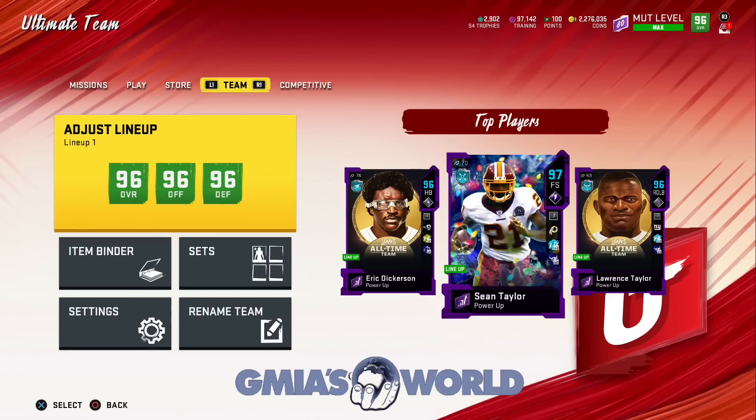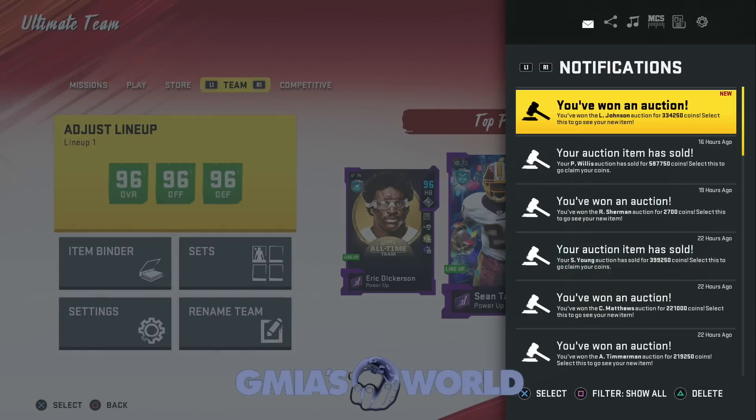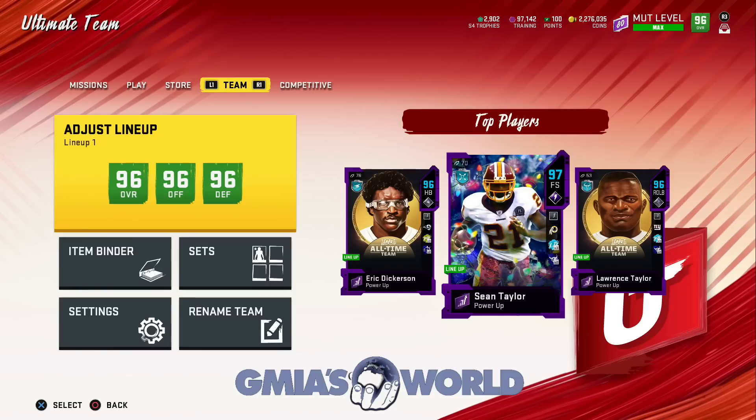What's going on, everybody? Welcome back to GMI's World. Today we're going to be talking about some new Super Bowl pass players that have been dropped. I'm going to give you the names of all three, and we're only going after one. Derek Brooks, Malcolm Smith, and Lane Johnson.